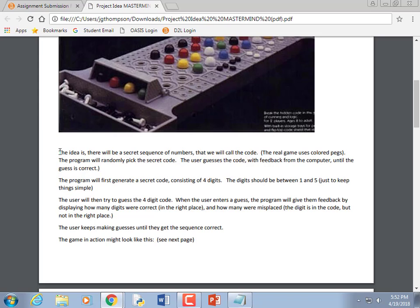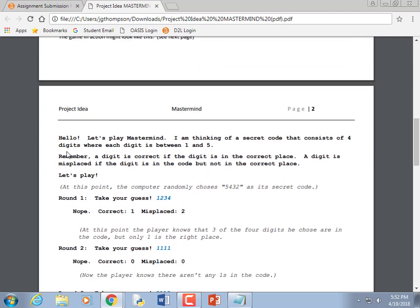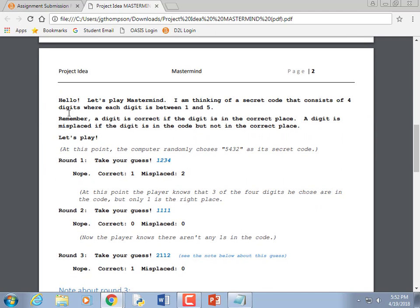Mastermind is kind of fun. I wrote the program and it actually took me longer than I thought — it kind of broke my brain a little. I meant it to be the easy project. In my example, I'm thinking of a secret code that's four digits long where each digit is between one and five. If you want to be awesome, make it any length — ask the user for five or six pegs.